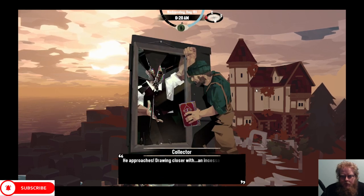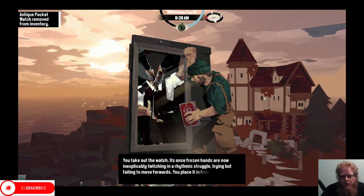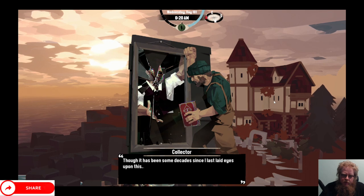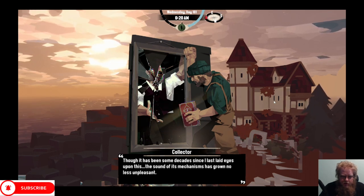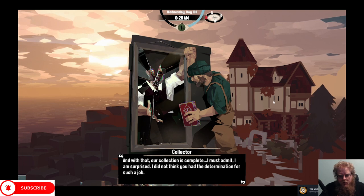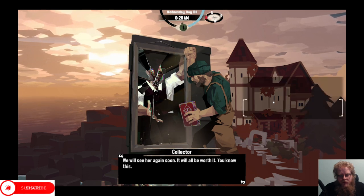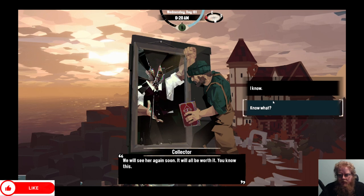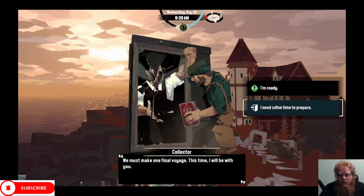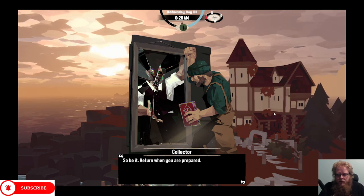Deliver the relic. Approach - drawing closer with insistent ticking. You have the pocket watch. Take the watch - its once frozen hands are now inexplicably twitchy, its rhythmic struggle trying but failing to move forward. You place it in front of the collector. Though it has been some decades since I last laid my eyes upon this, the sound of the mechanisms has grown less convincing. With that, our collection is complete. I must admit I'm surprised - I did not think you had the determination for such a job. Now with these five relics in our possession, only one thing remains. You'll see her again soon and it will be worth it. We must make one final voyage. I will be with you.